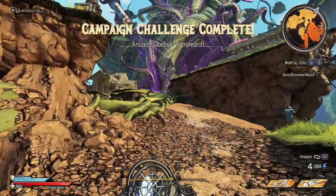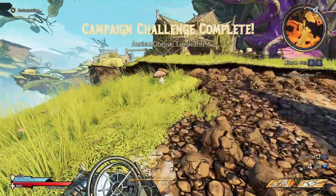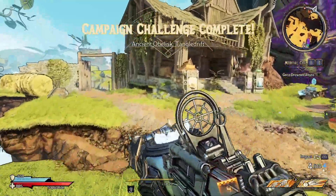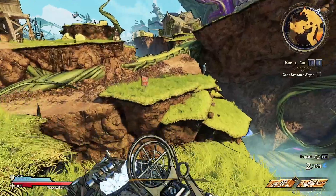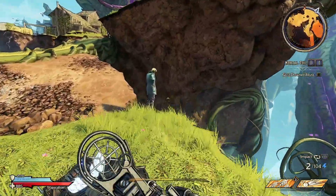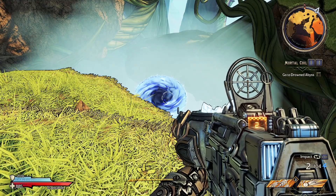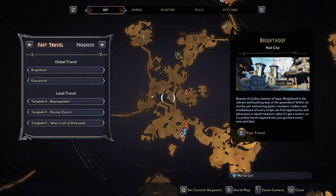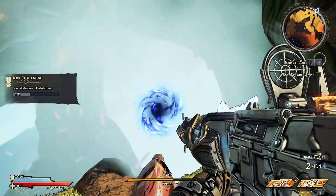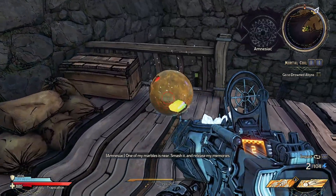Back on our main island that we were exploring. As we make our way back to the central island, you may notice that this civilian seems to be looking at a certain portal. We are right here on the map, just as we got back from the obelisk. If we jump into said portal, it takes us to a marble.